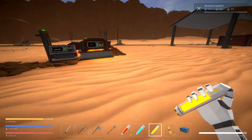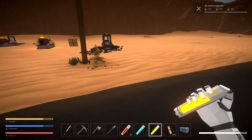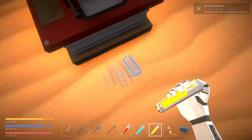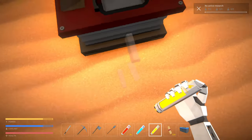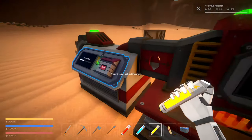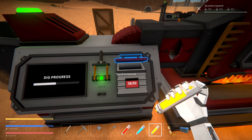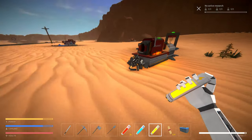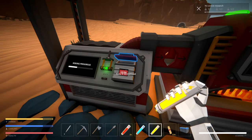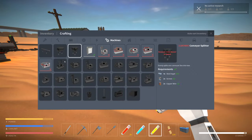We're back at the main base. Look at all the resources - the coal is spilling out all over the ground. The glass production is still pretty slow - it's definitely a bottleneck. Let's just load this thing up with coal, that should help quite a bit. We're out of coal now - okay, so next thing.